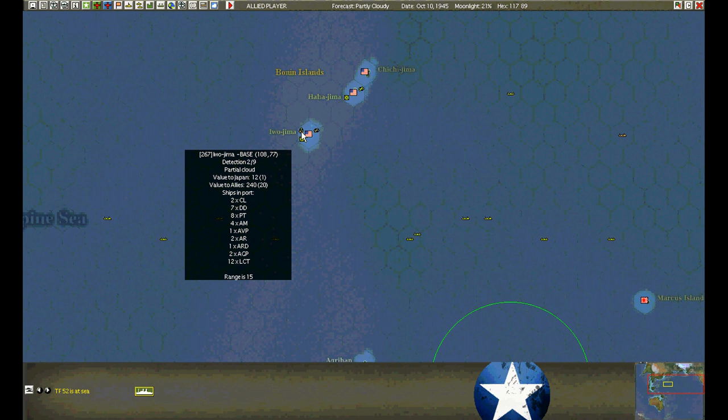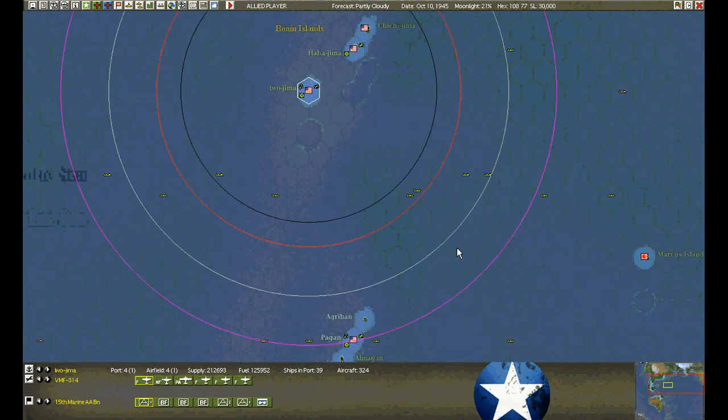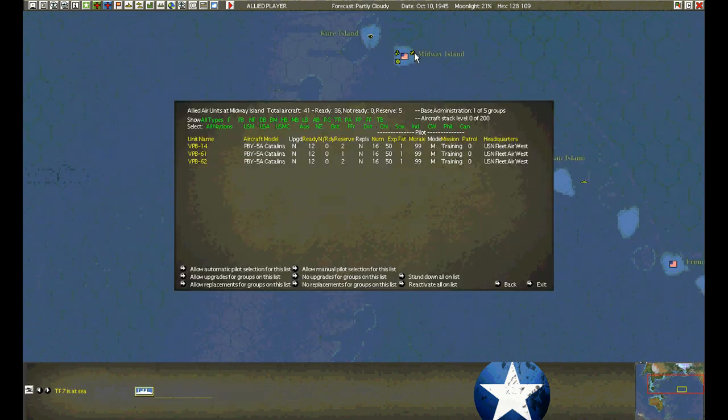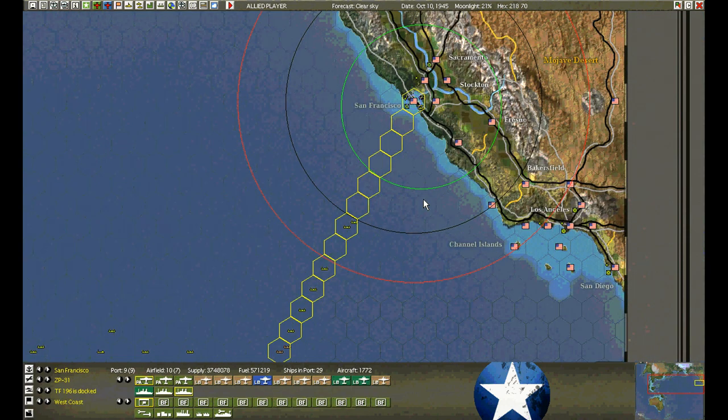I could probably use a Destroyer Tender up here as well in case we expend torpedoes, but I'm not going to bother — we haven't met anything around here yet. If we really need to I'll just run down to Pagan and make use of their Destroyer Tender. The three patrol squadrons are sitting at Midway resting before their next jump.